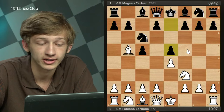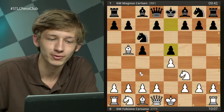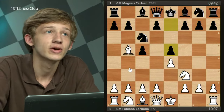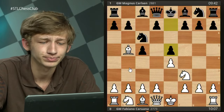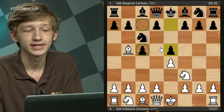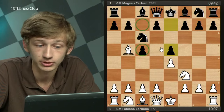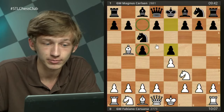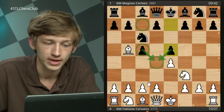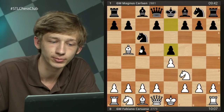There are many ways Black can respond to the Rossolimo — g6, e6, d6, Nf6, Qb6 — but Magnus chooses none of those and plays the slightly strange-looking move e5. We now have a very strange-looking position that couldn't really be reached from a normal 1.e4 e5 move order, because the knight would be attacking the pawn before it could advance to c5.